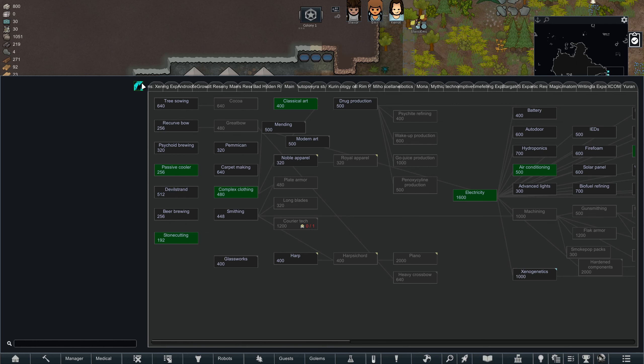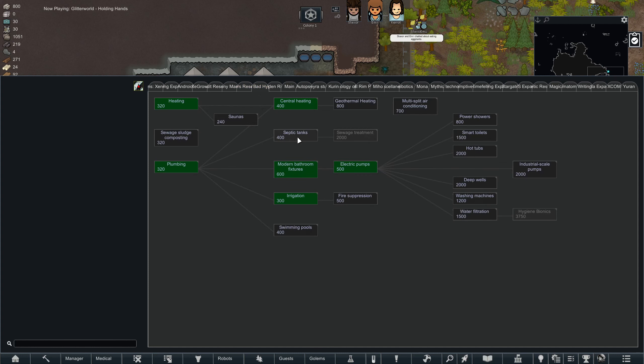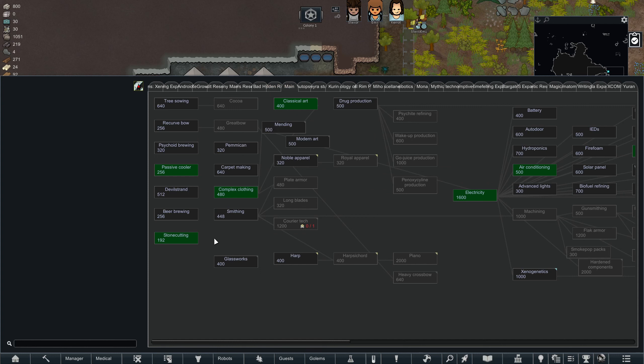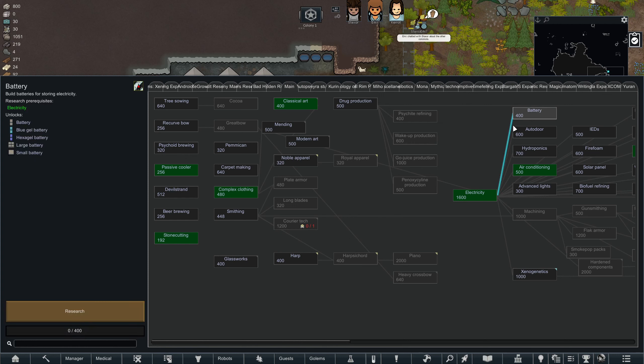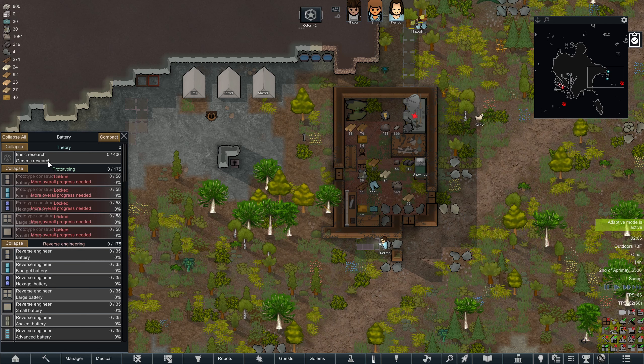I want to see what we have here. I do have a mod for advancing research — I can't even read the tabs up here. Food condiments, maid uniform, mushroom cultivation... I just need batteries. Heating, plumbing, I could make saunas, septic tanks, swimming pools, sewage sludge composting, passive coolers — there we go, battery. I have a research mod that I have never used before, and it makes researching more complicated than just clicking a button nested in a tree.